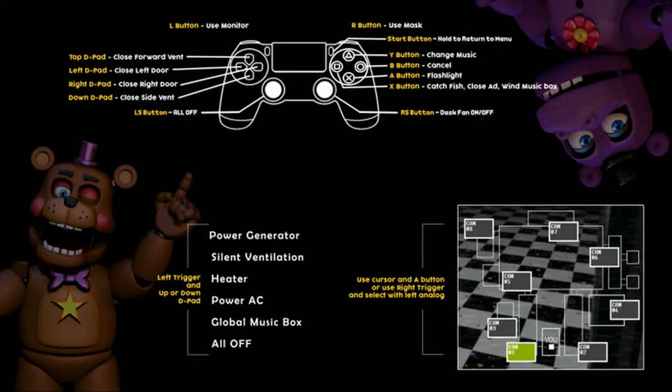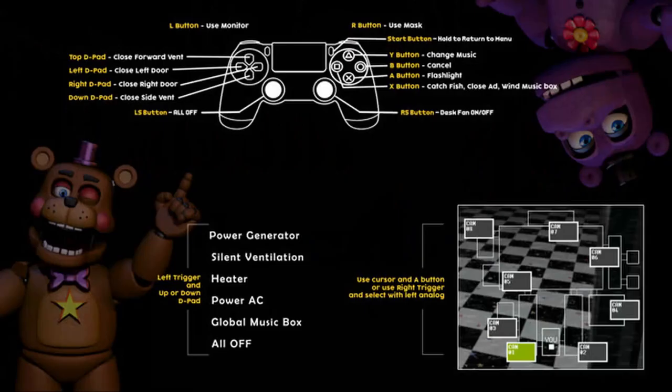The cursor and A button will use the right trigger, and select with the left analog. I'm guessing it's going to be similar to the mobile version — you'll have a cursor using the left analog, the A button to select things, and the right trigger will also select things. It looks like that's only for the camera system. That is the PS4 controller.